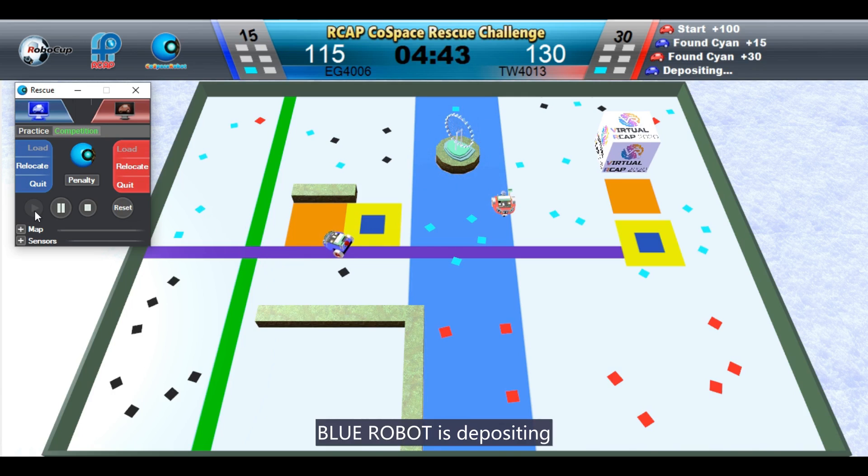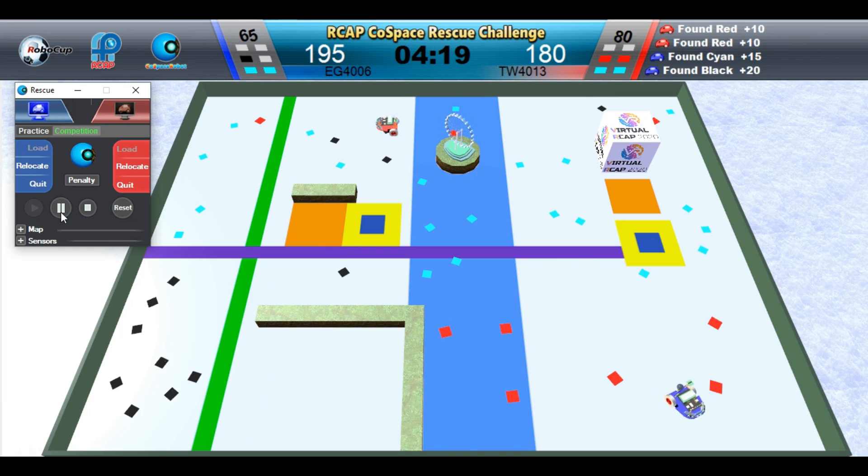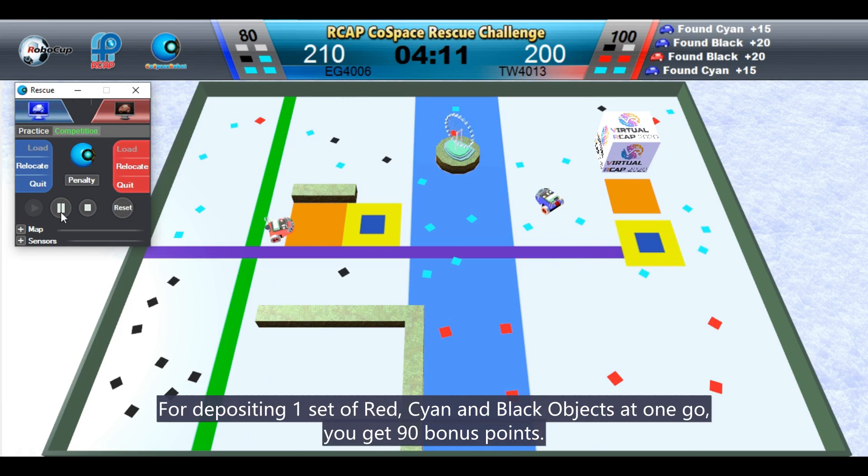BlueRobot is depositing. For depositing one set of red, cyan, and blue objects at one go, you get 90 points.